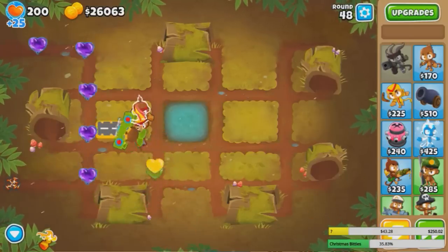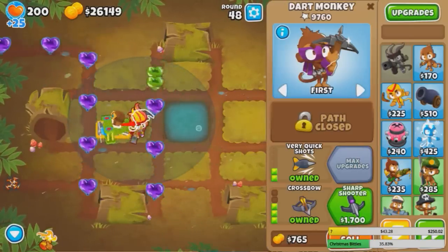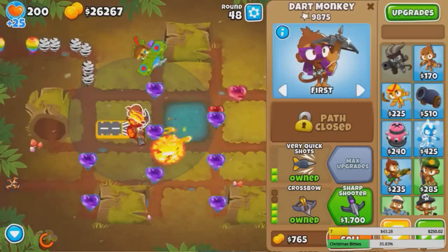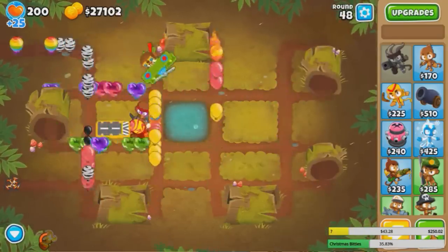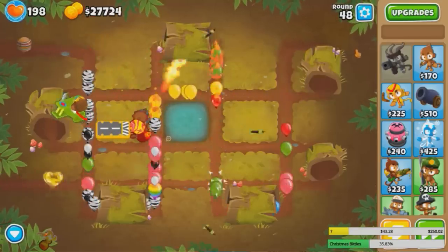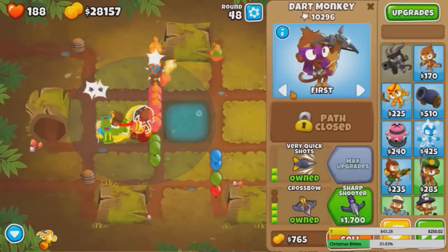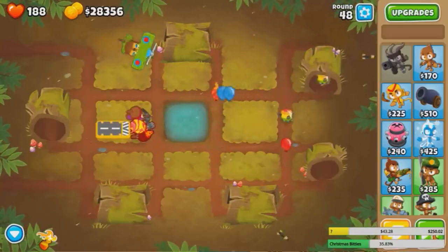This runs kind of hard, just because the crossbow is the only thing that can pop camos, at least right now. Let's use the fire now — oh, that was pretty bad. The thing is we just want to prevent a regrow farm. I'm not sure this is the right position for it. We're going to leave it. I don't think we lost that many lives, so we should be fine. Could take a few lives lost.